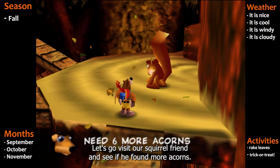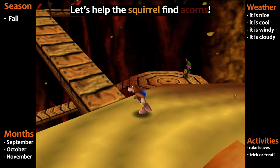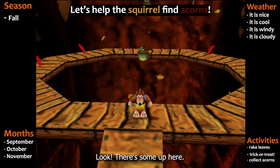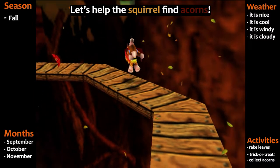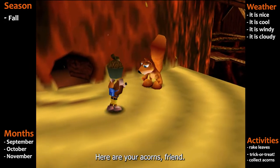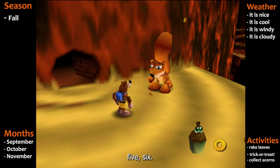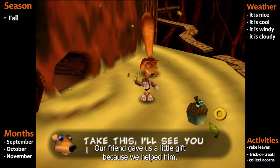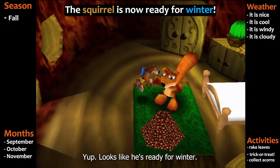Let's go visit our squirrel friend and see if he found more acorns. Remember, he ate them all in the summer! It looks like our friend needs six more acorns — we can help him. There are some up here, let's get them. Here are your acorns, friend. Don't cry: one, two, three, four, five, six. Our friend gave us a little gift because we helped him. Let's go inside and see all of his acorns. Looks like he's ready for winter, and so are we!